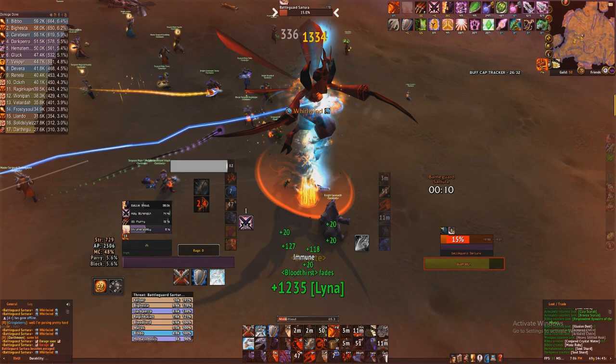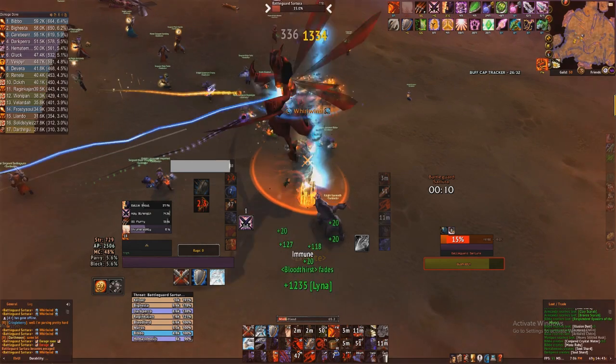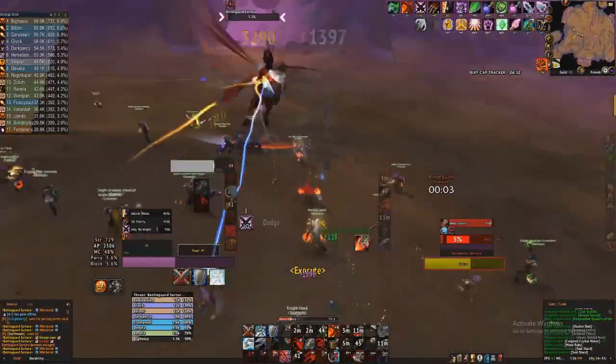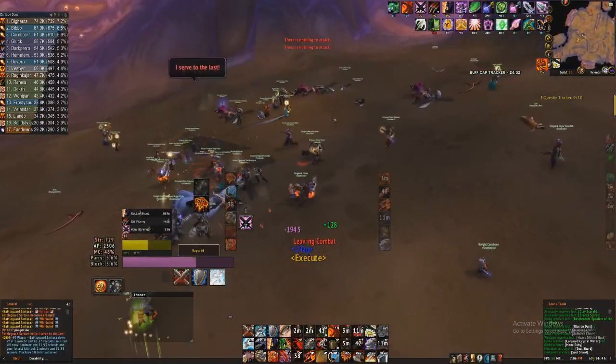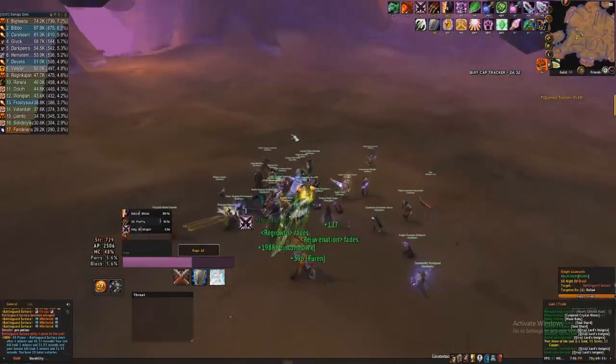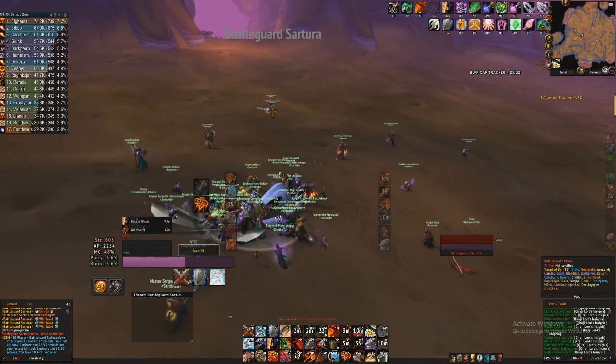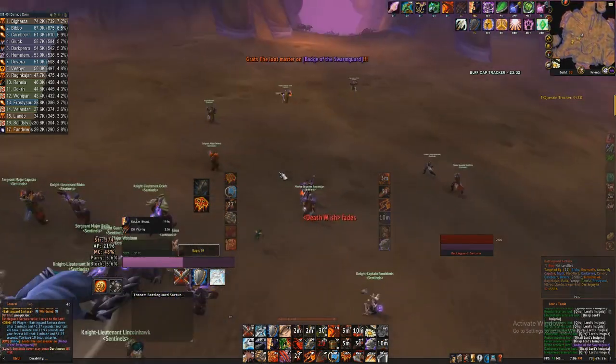Essentially the big secret if you do the fight this way: save your Lifegiving Gem for execute phase. If she starts Whirlwinding during this critical execute phase, you don't want to have to run out — wasting Death Wish, wasting Recklessness. Pop the Lifegiving Gem, you'll be immune from damage for six seconds, and aggro is not a big deal during Whirlwind since she resets anyway. So you just go ham. I get a lot of good attacks in, my Gem's about to wear off so I get careful, but she moves away and I'm able to get back in and land a 4k Execute.